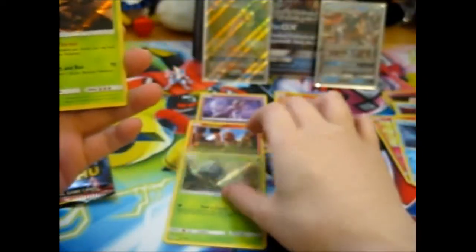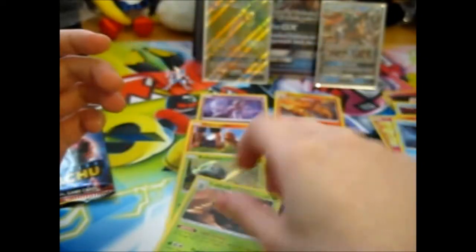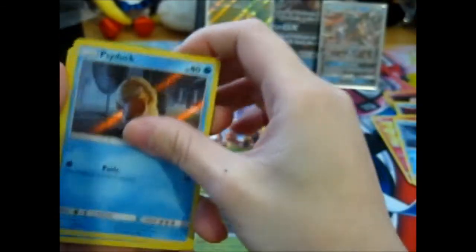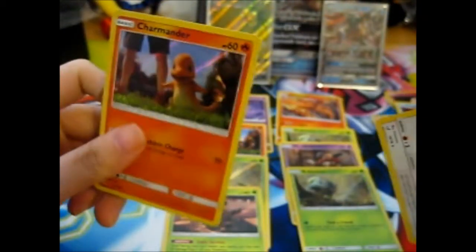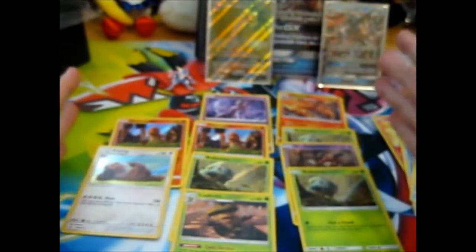Yes! I need another Charmander - this should be my fourth one. And Ludicolo will be my second, because I bought one separately from somebody else. Perfect. Yes! Another Charmander, and a Snorlax. I need two more of these. I think I need one more of these maybe - I need to look at it again. So I got a good amount of ones that I still need.